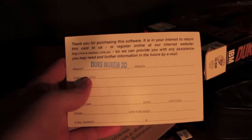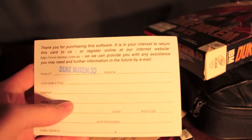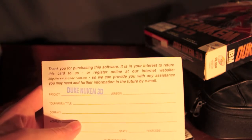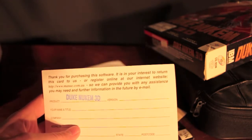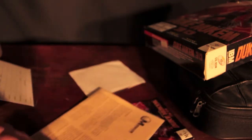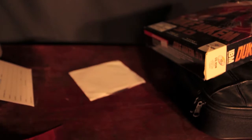Let's adjust the tripod and take a better look at the contents. There's a registration card: 'Thank you for purchasing this software. It is in your interest to return this card or register online at www.manic.com.au so we can provide assistance by email.' Sorry — I didn't even think they had the internet back in the mid-90s.